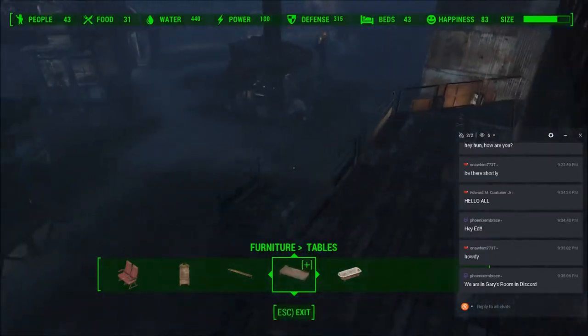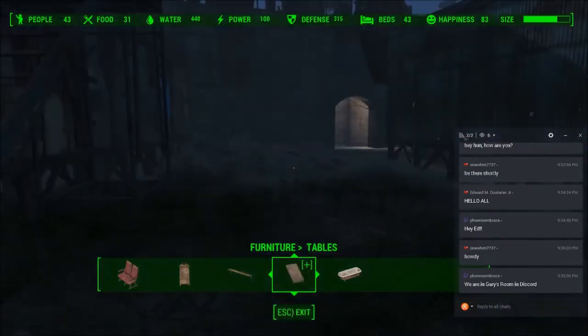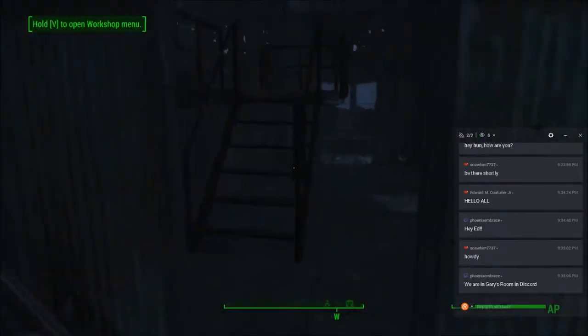So let's head down to the firing range because the firing range is actually pretty fun. But first, before we go into the firing range, we have to turn on the firing range.